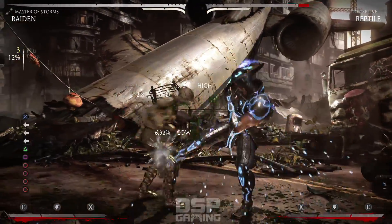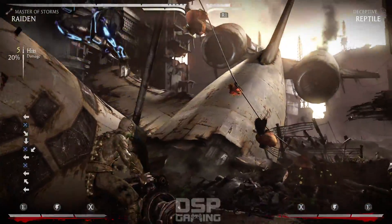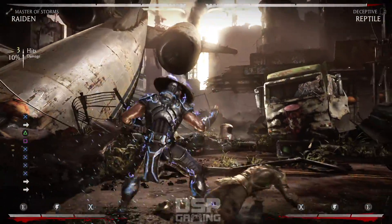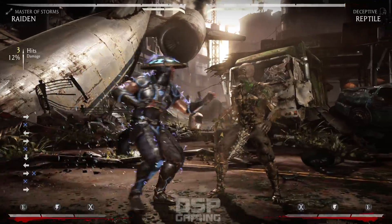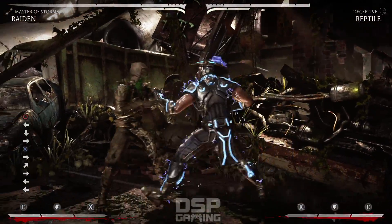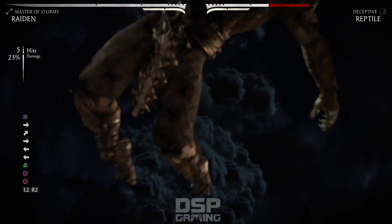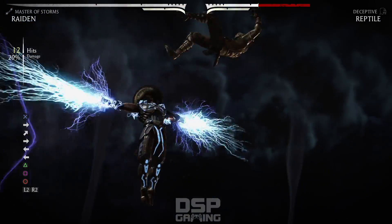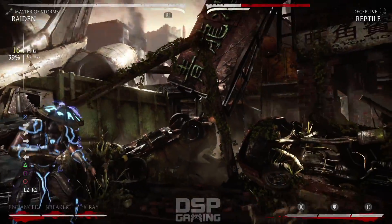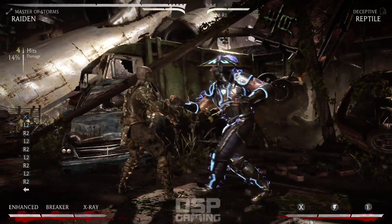I think this is the best combo - because it's low, you can combo after. Or the high kick - so it's either to the high juggle or to the low kick. Can you combo his X-Ray? Absolutely you can. Not that one though, you gotta do the low one.